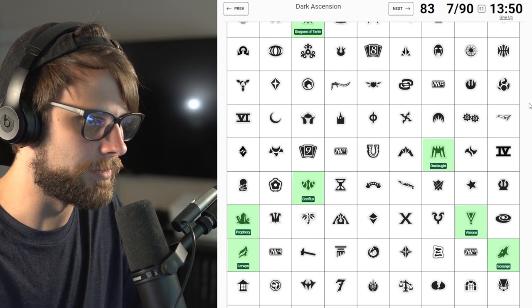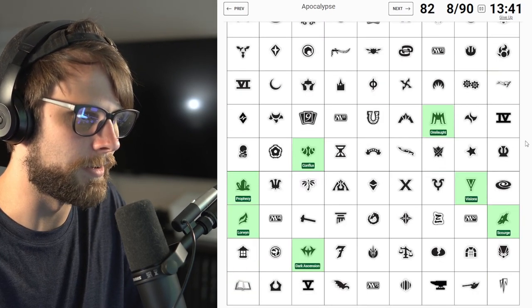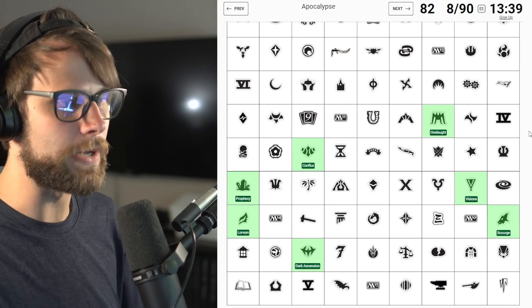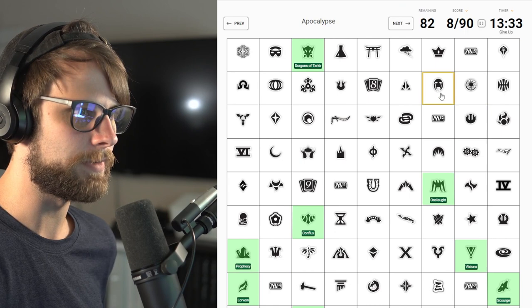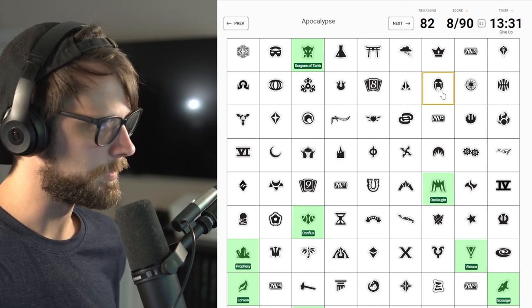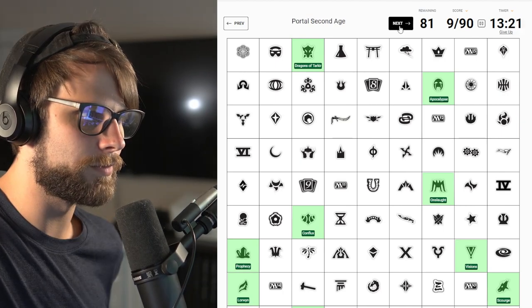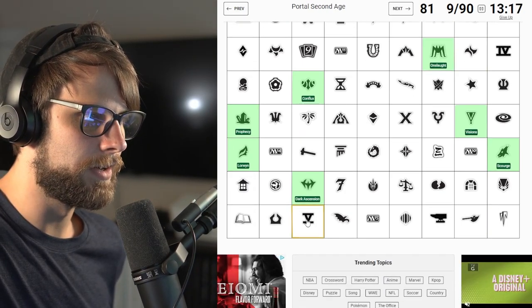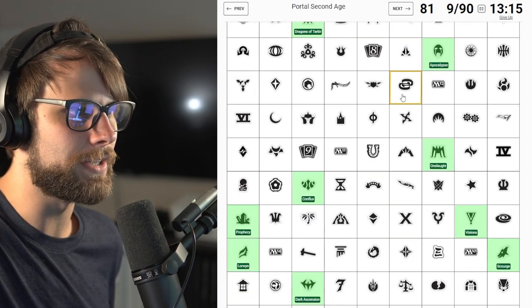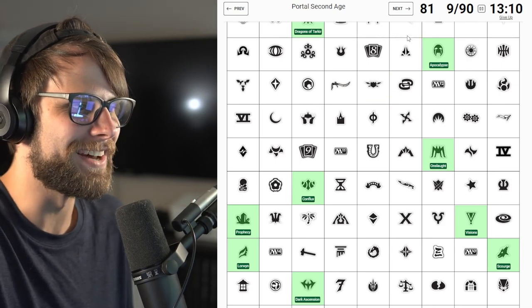Where is Dark Ascension? This is Dark Ascension? Totally, yes. We're killing it - we're basically the smartest people in the world. Apocalypse - I think this, right? Nailed it. Fifth Edition - we're going to skip that. Oh duh, okay - I didn't even realize that there was a literal Fifth Edition set symbol. I'll be honest, that was really dumb.